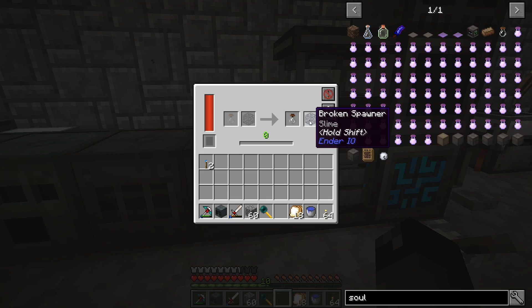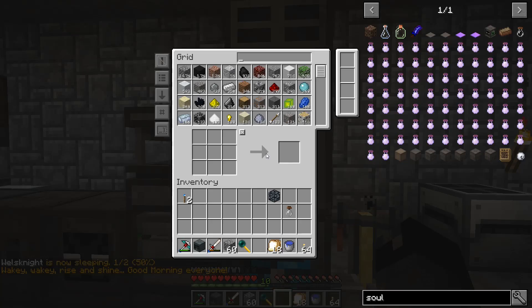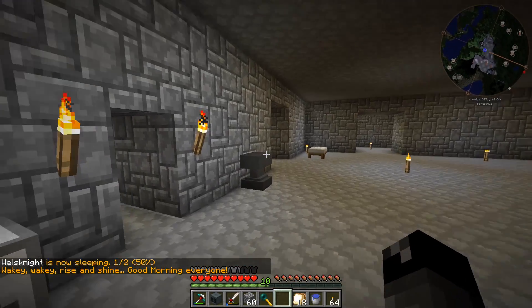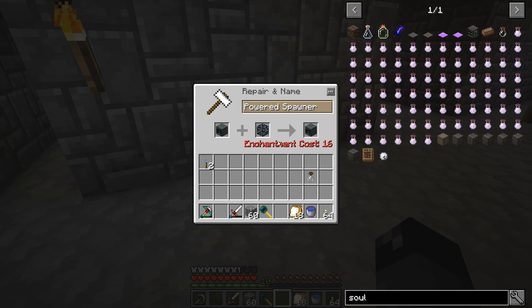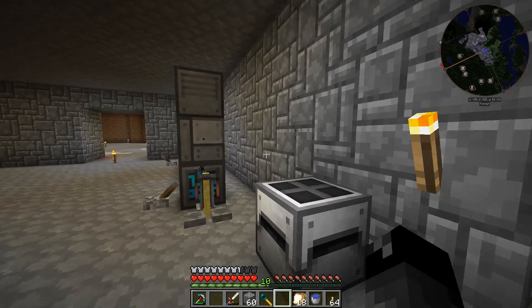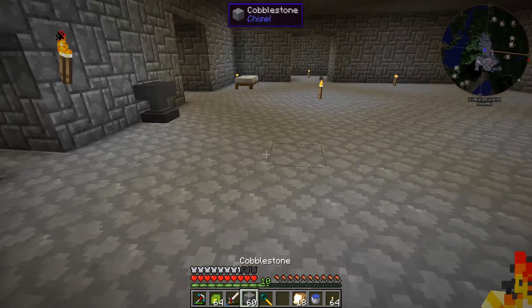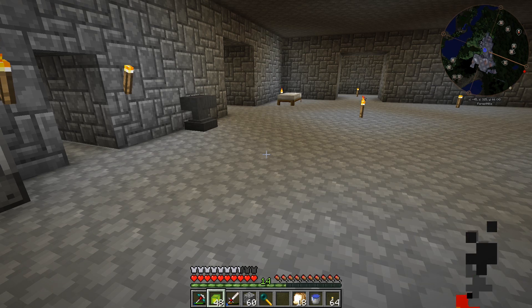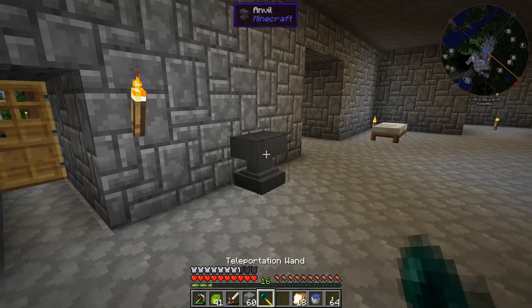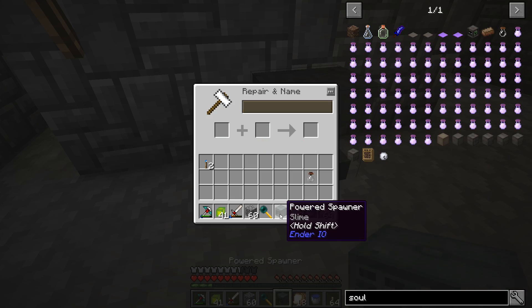Alright, the machine finally finished up. Now we have our broken spawner with the slime in it and our empty soul vial once again. We already have the powered spawner. So we should be able to do this and that. That costs 16 levels. Unfortunately we do not have 16, but we do have that solidified experience. We should be able to get there — just spam right click a few times. 14, 15, 16 — there it is. Nice. Powered spawner, slime. Awesome.